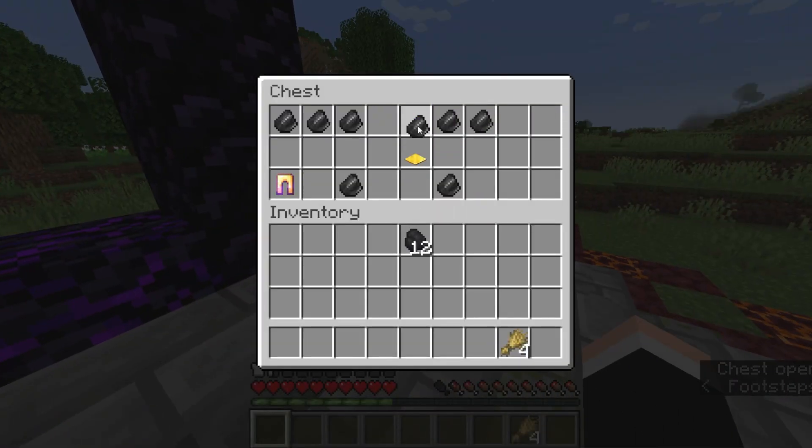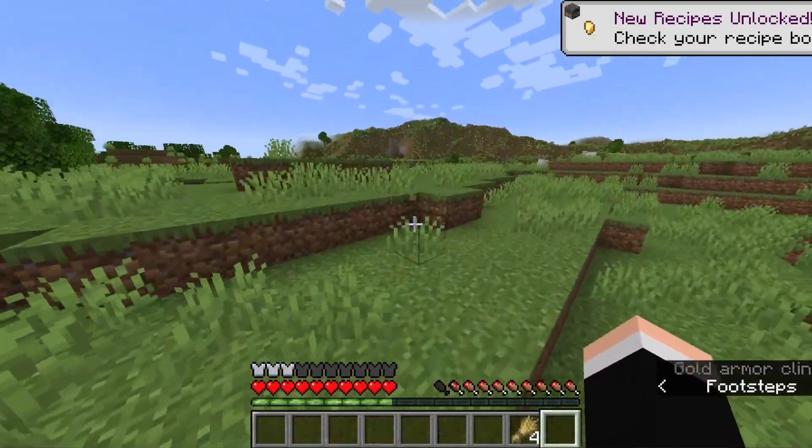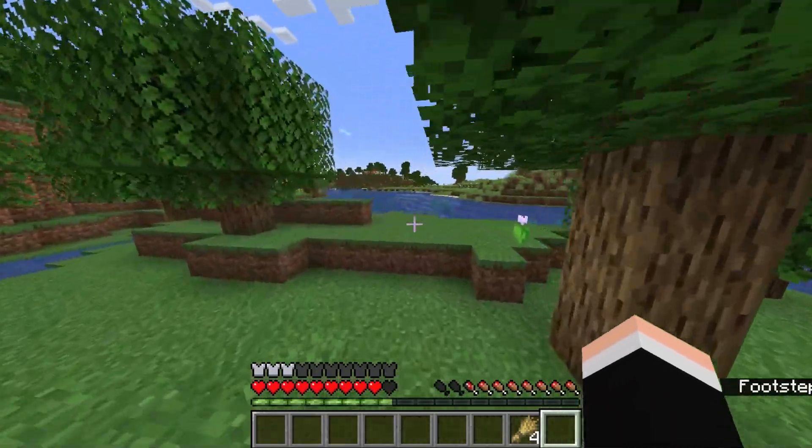What? That's a lot of flint. Golden leggings with blast protection. That was extremely underwhelming. What I could do is get a creeper to blow up a tree to get wood that way — I think that might be the strat.